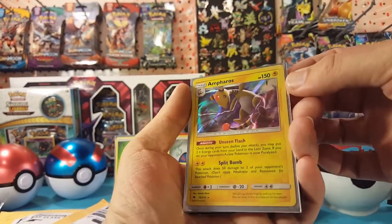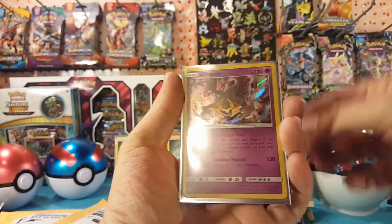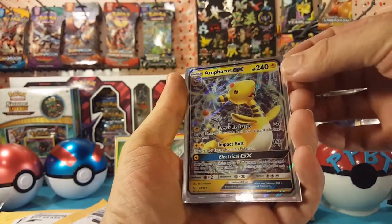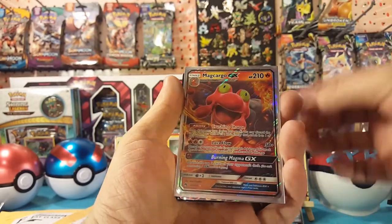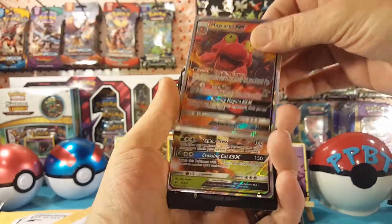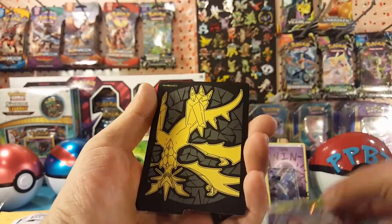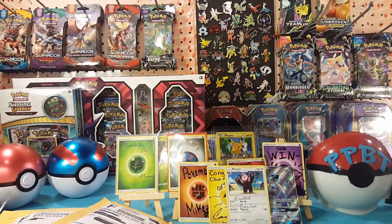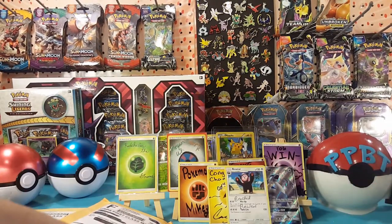And we have an Ampharos holo, Giratina holo, Ampharos GX — very nice — Magcargo GX, and a Golisopod GX, and another divider. Very cool, thank you very much Cory's Nerd Corner.